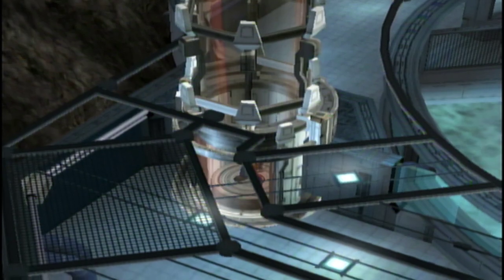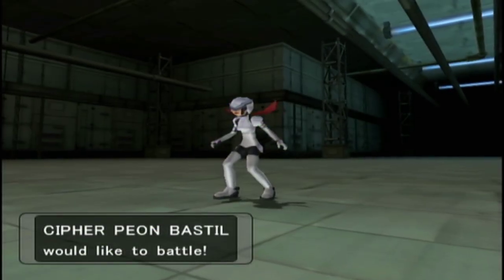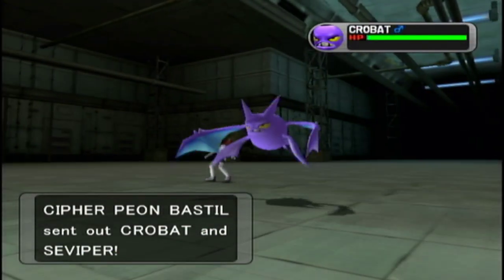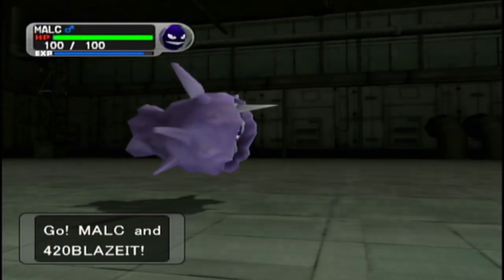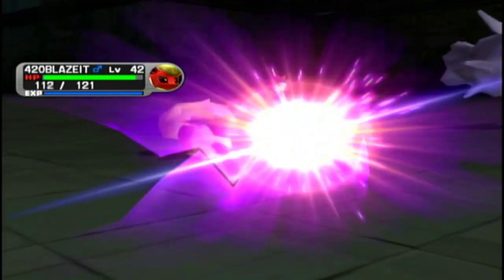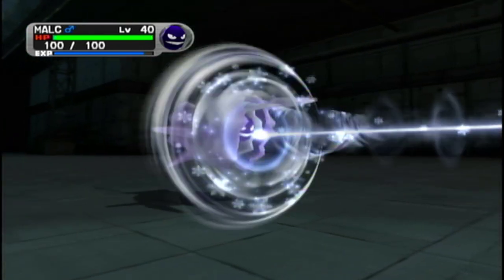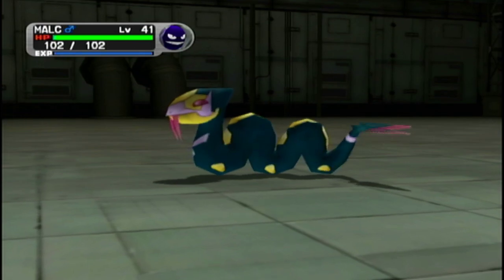I've also stocked up on items. Gateon Port's Pokemart has been upgraded and now sells basically everything you could want — Ultra Balls, Hyper Potions, Max Potions, Full Restores. For more specialized Pokeballs you have to go to the Outskirt Stand, where they sell Net Balls and Timer Balls. I purchased a couple of each. Timer balls are great because opponents often send out their shadow Pokemon last, so the ball's already been cooking for a decent number of turns — especially good for end bosses.